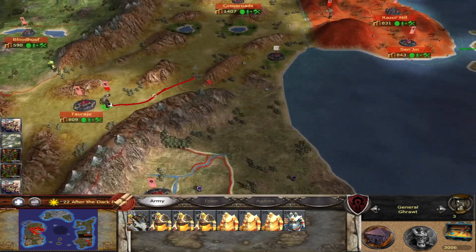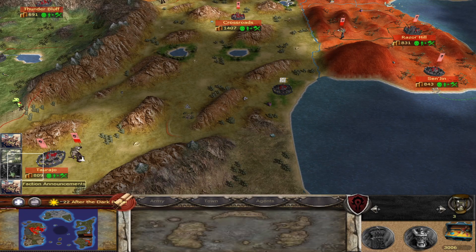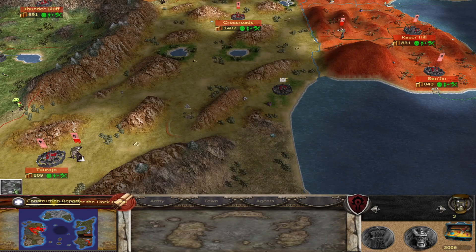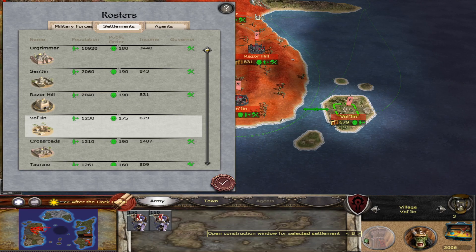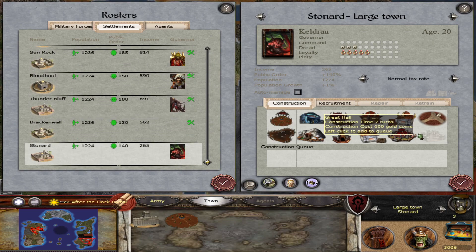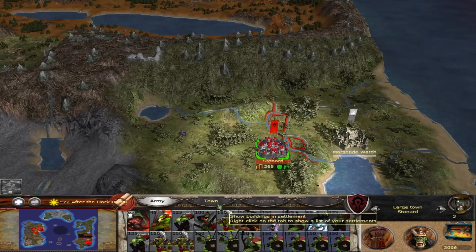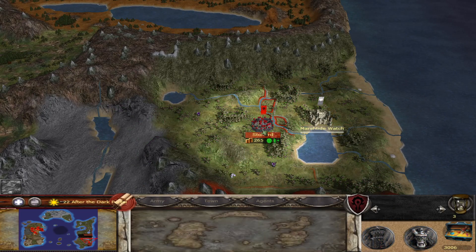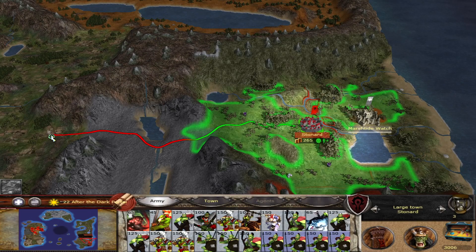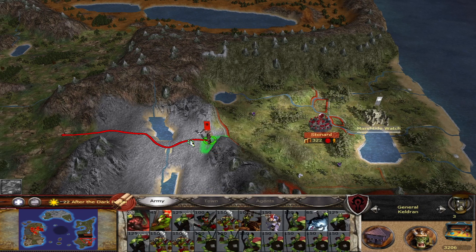Let's send the Ogre army to finish them off. I think I should just sacrifice this army to reduce my upkeep — there's no point in having an army this far out. Let's take the whole army and find some humans to fight.